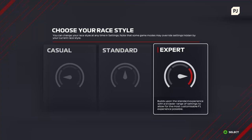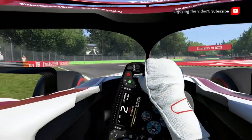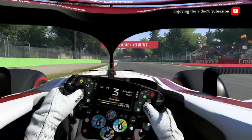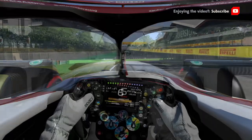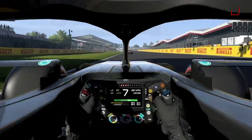The third option is the expert race style, opening up all of the game's options and giving you full control of how you want to play F1 2021. As this is a beginner's guide we won't go into detail right now, but if you're already familiar with F1 games, I'd recommend exploring the menus and seeing what you can do. With that said, it's time to hit the track and start learning how to drive.